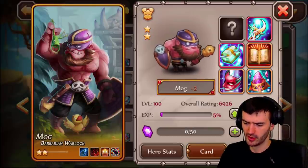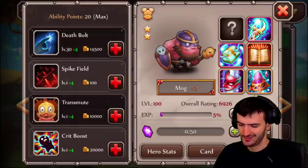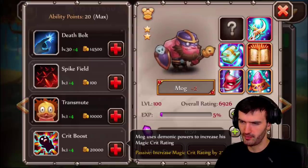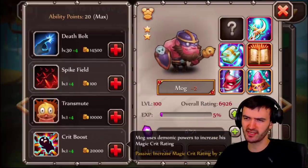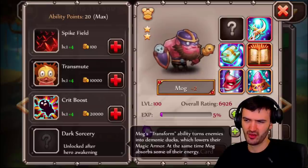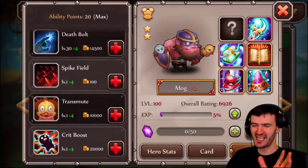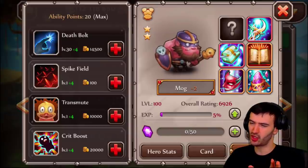Back to Mog — the differences are the Spike Field ability and Mog's own magic crit rating boost. But the crit rating is not even a passive for the whole team, so it's kind of worse. Alistair already has the dark sorcery effect built in, other than the energy absorb.